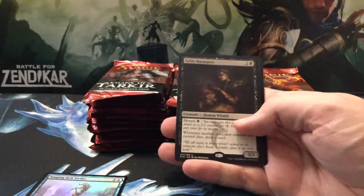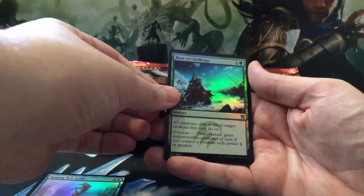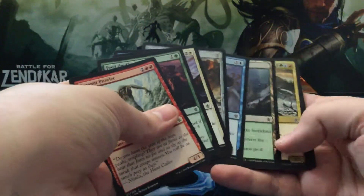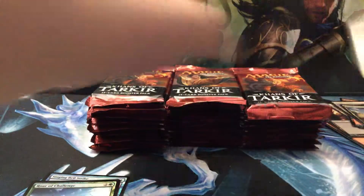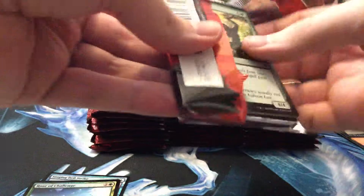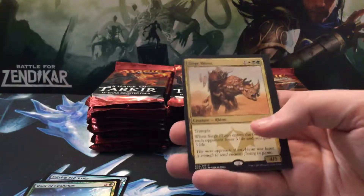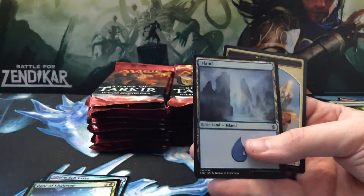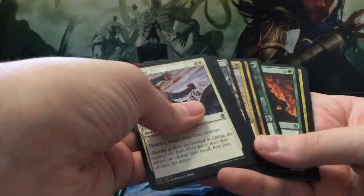Grim Haruspex — it's in the event deck — and a foil Roar of Challenge. Hope everybody's enjoying the warm weather in November, I don't know what is going on with that, it's very bizarre. Deflecting Palm — that is good stuff for sure. We got the Temur Ascendancy — Siege Rhino — oh wait, Siege Writer. Whatever, that's fine. I have two now. Nothing wrong with that card, I just definitely don't have an Abzan deck, so can't see myself playing that anytime soon.